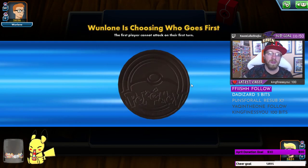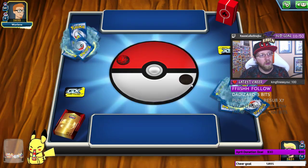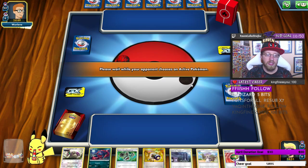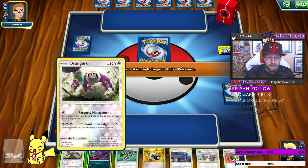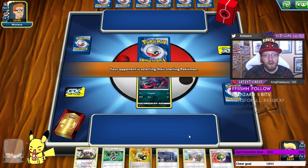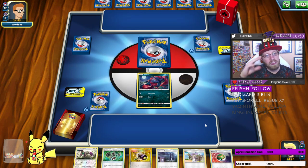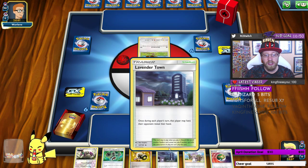We lost the coin flip but we're going second — ideally we want to go first. We're starting with Zorua and Oranguru in hand. I don't think there's a More Shadow in my opponent's deck. Looking at what he has there's a Mago, so we get Lavender Town. He's probably not going to rely heavily on basic abilities.